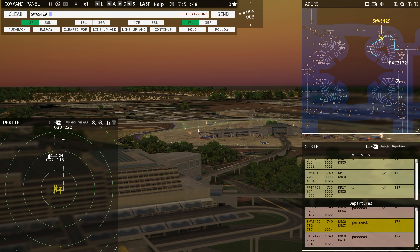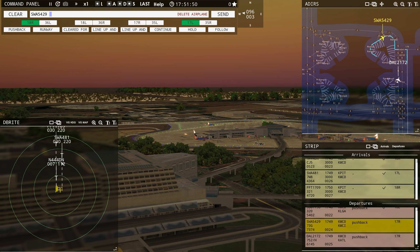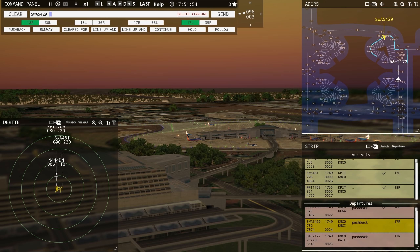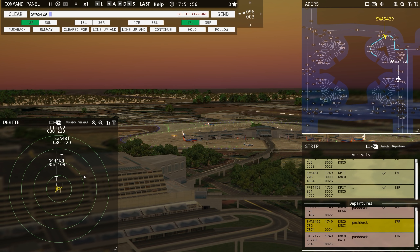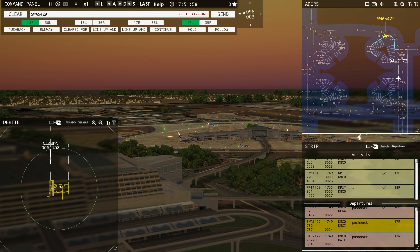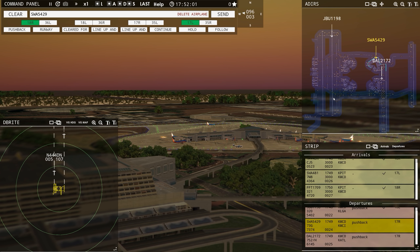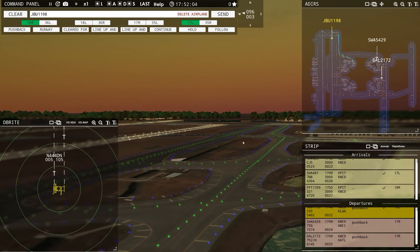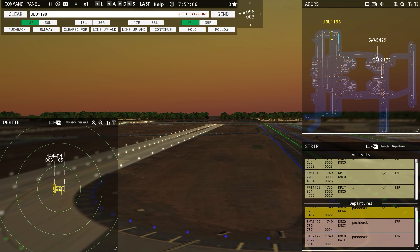We've got our Citation Jet landing on 18 right, our Southwest 737 on 17 left, and Frontier flight behind the Citation Jet way out there still. That's not a problem at all — so far so good, not too busy. Let's check out JetBlue — hit the little camera button and watch him take off. How about that?